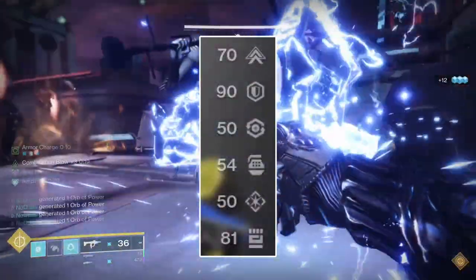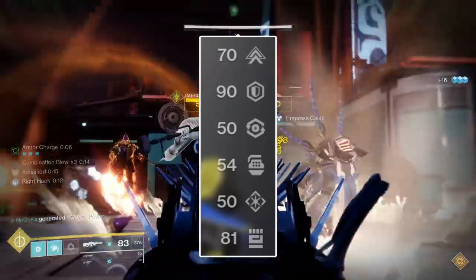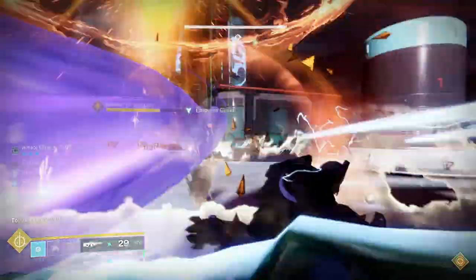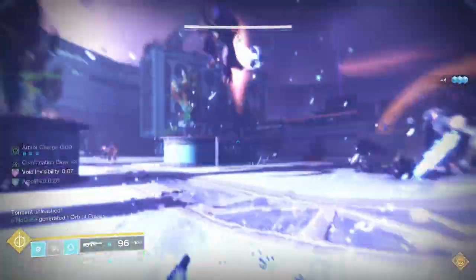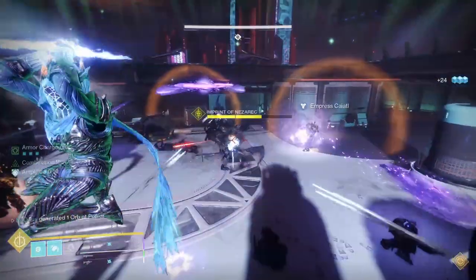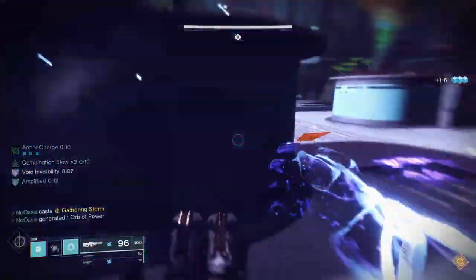My armor's stats have me at 70 Mobility, 90 Resilience, 50 Recovery, 54 Discipline, 50 Intellect, and 81 Strength. Onto the armor's mod setup — I'll first put everything on screen as a prescriptive setup, and then go over what each mod does in detail and describe any alternative options.